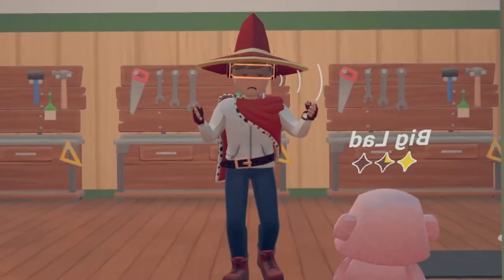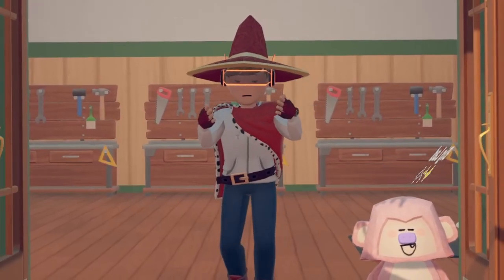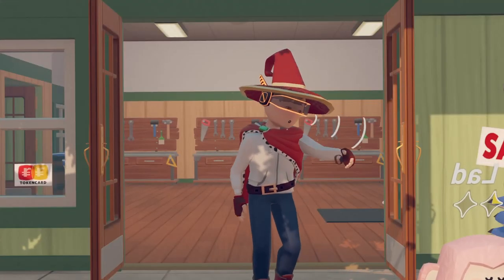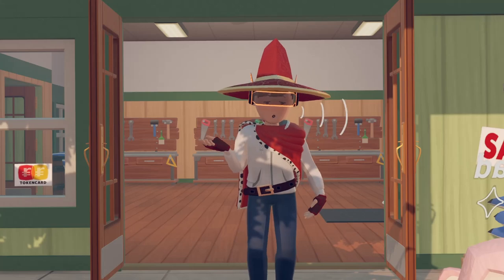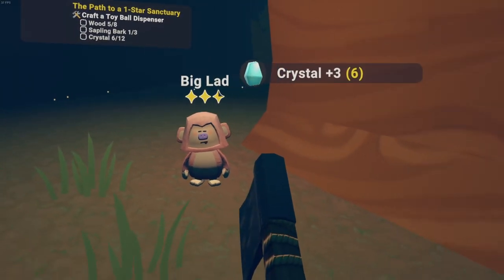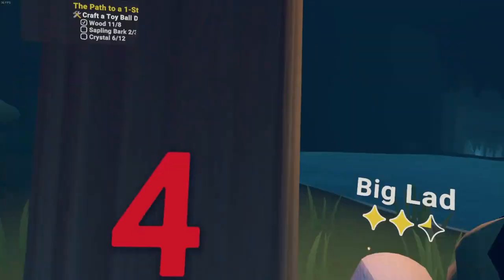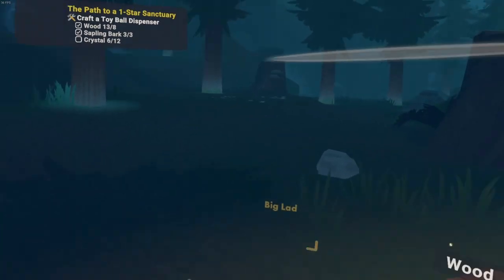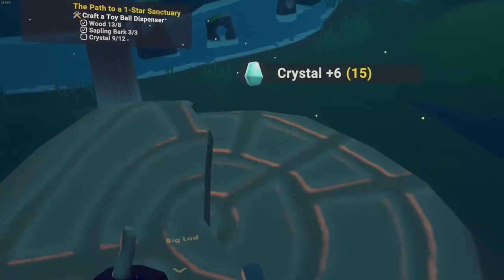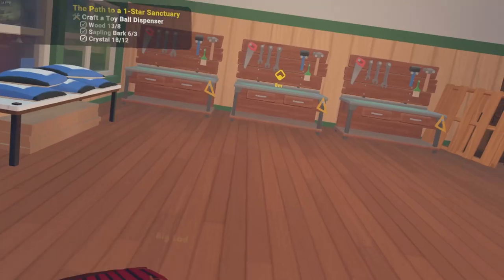So with my newly crafted axe, Wilson asks me to head back into Evergrown to gather some materials to make a ball dispenser — so I can keep it in my sanctuary for Big Lad. This time I know not to wander from Big Lad's light, otherwise I get kicked out. That is not good. You don't want to get kicked out of Evergrown, it's really scary. I've got to be quick because his aura is dying. I've got enough wood, I need crystals and stones. Nice. That is one nice mining trip.